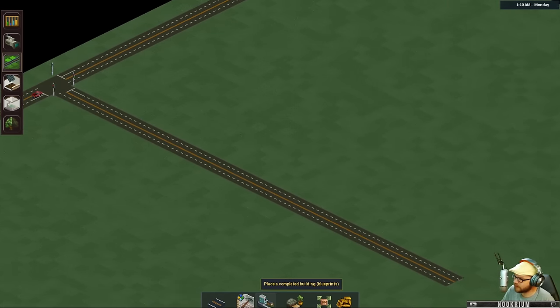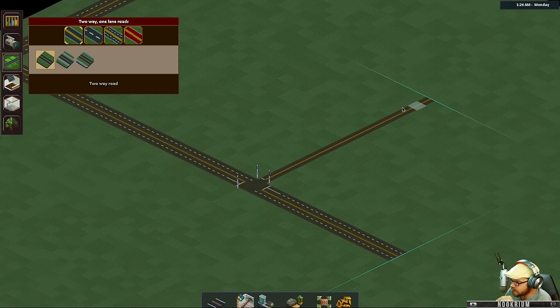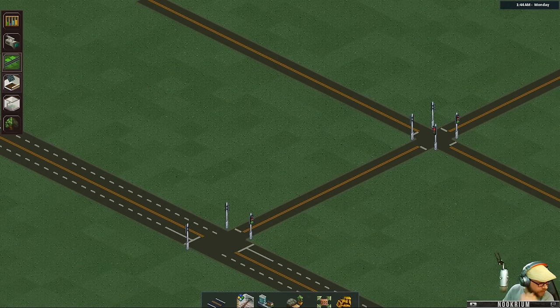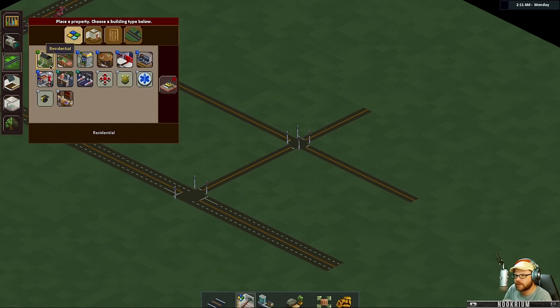We'll build a little town over here. Mostly what this demo is, is really just a tease of what might happen. We'll check out some things. There's no music so I'm going to play the Age of Empires soundtrack. There are a few different things we can make: residential, commercial, grocery stores, gas stations, and all that kind of stuff.